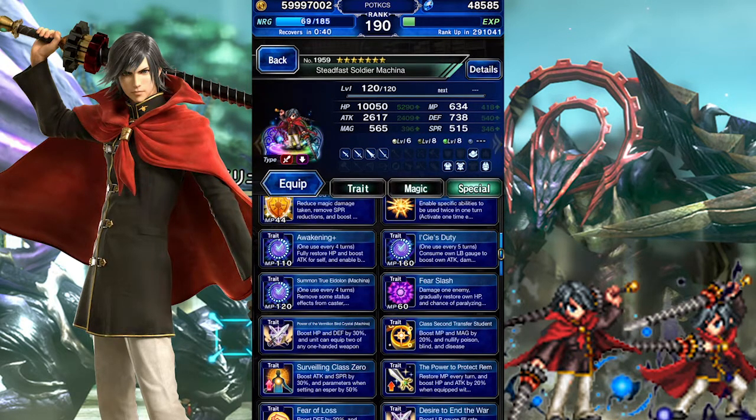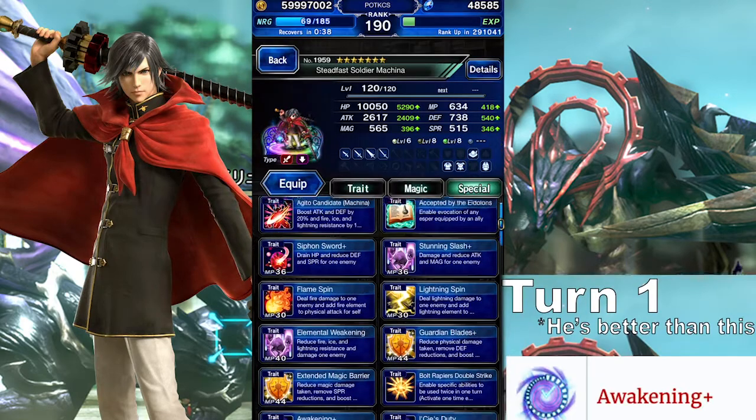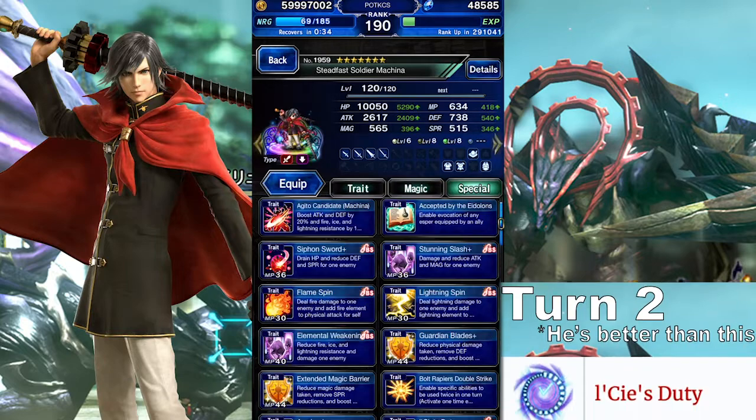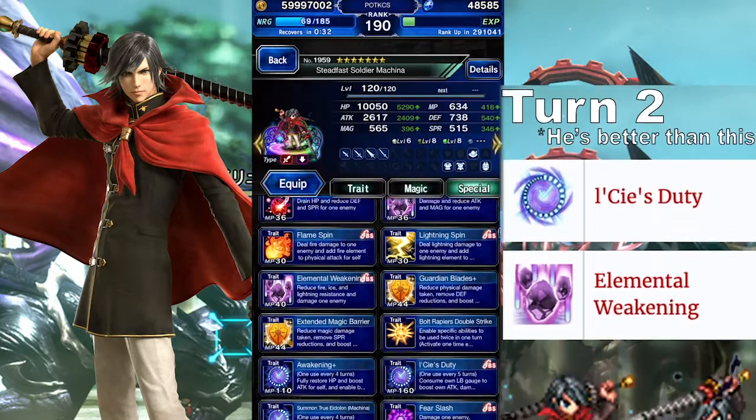In the rotations I create, I prioritize damage. Anyways, turn 1: cast Awakening Plus and choose an element. On turn 2, cast Lassie's Duty, use Elemental Weakening, and Fearslash.